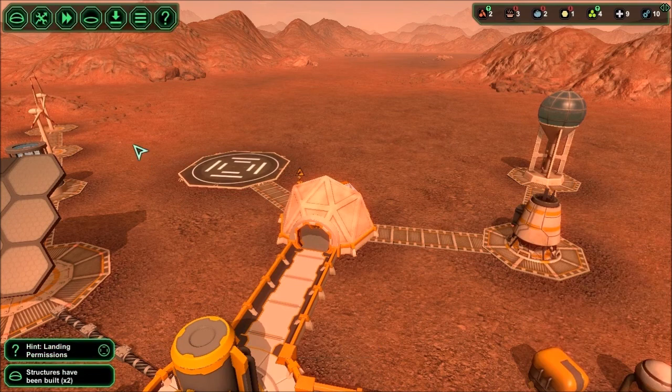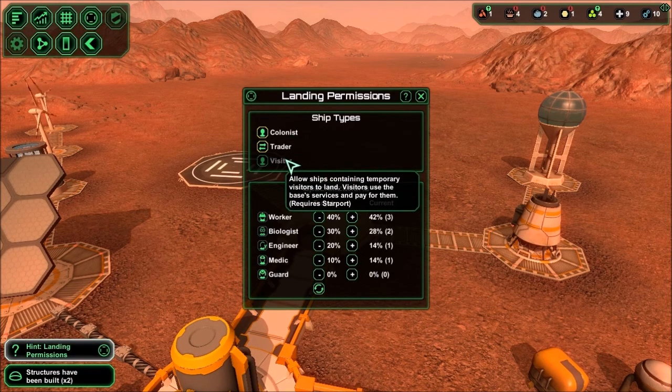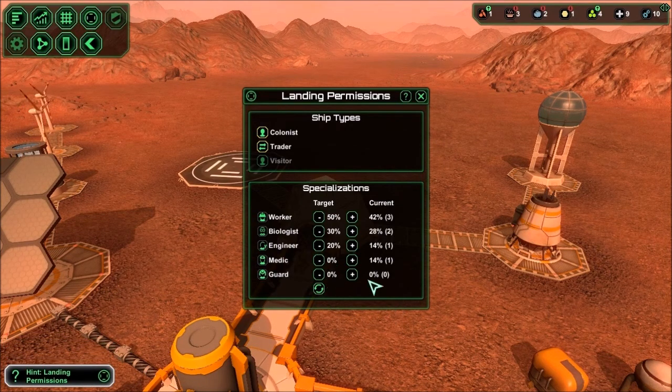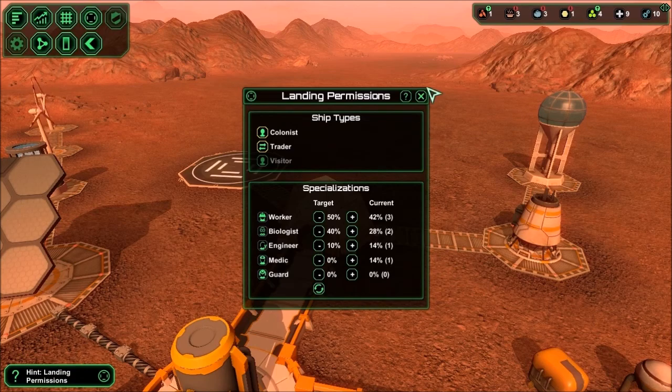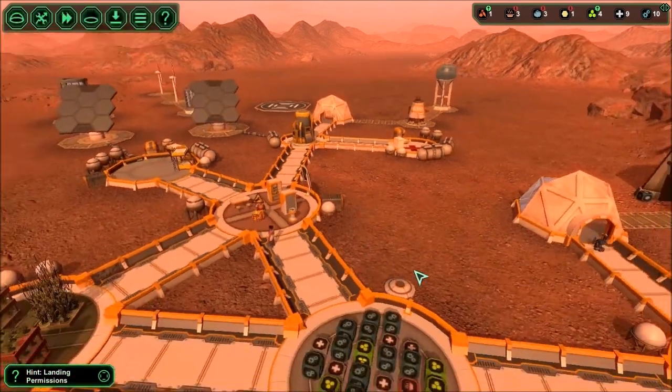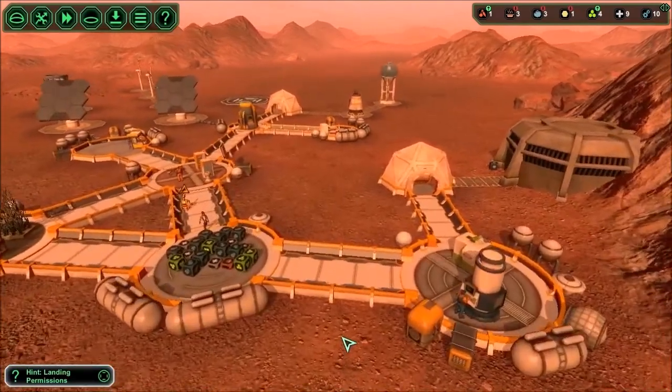Let's look at landing permissions. Carnage, trader, visitors — you need a starport for that. I don't need another medic. What I do need is a good crew breakdown: I'm going to say 50% workers, 40% biologists, and 10% engineers, because they need to fix and build things and robots, and they'll become useful once we get our production into high gear.